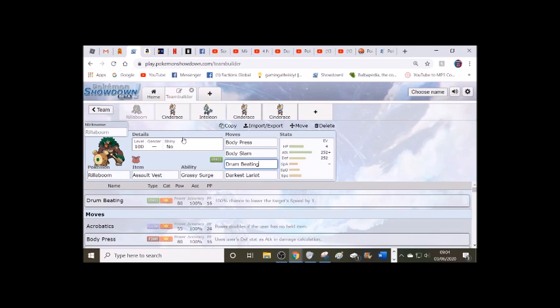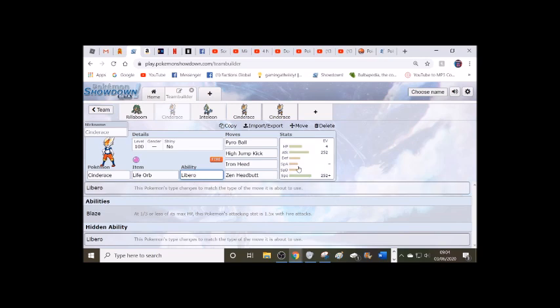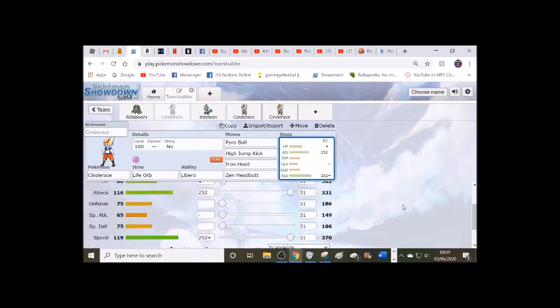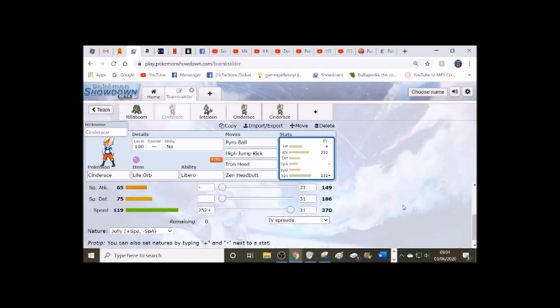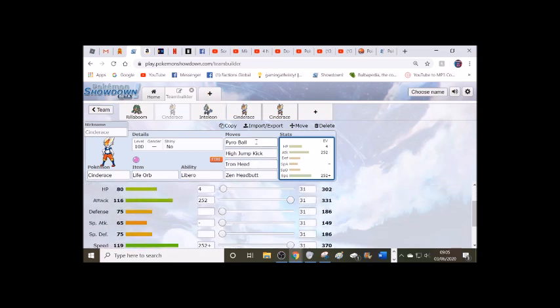We'll be going by Pokédex order here. Cinderace, on the other hand, is a lot more interesting than Rillaboom. I've got three different sets, and each one has strengths and weaknesses. This first one: Life Orb, Libero — which is basically Protean — max Speed and max Attack. You could go for Jolly or Adamant on these sets, it really just depends on the metagame, who's going to be outspeeding you and who you're outspeeding. Pyro Ball, High Jump Kick, and Iron Head — those three moves remain the same throughout all three of these sets.